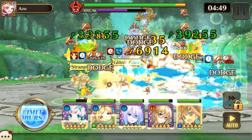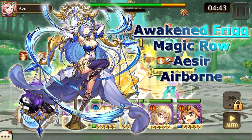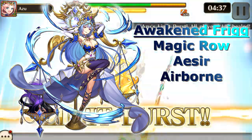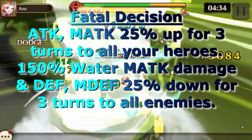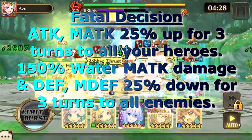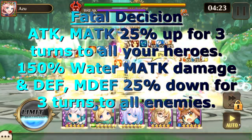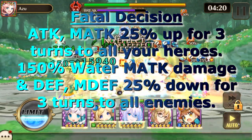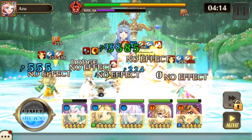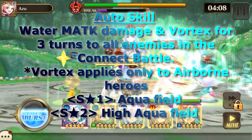Melody of Pride of course starring Frig. We have awakened Frig, who is in the magic row, is a seer, and is considered airborne. Her action skill, Fatal Decision, does attack and magic attack 25% up for three turns to all of your heroes. It also does 150% water magic attack damage, and defense and magic defense 25% down for three turns to all enemies.